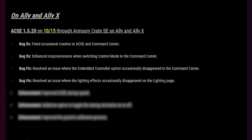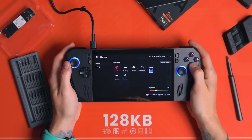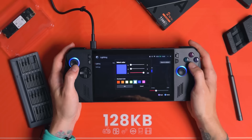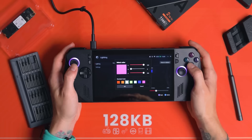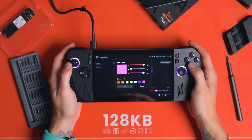Bug fix: resolved an issue where the lighting effects occasionally disappeared on the lighting page. I have noticed this, but I mainly have my RGB LEDs off — just turn them off for a bit of extra battery life. When I'm filming a video I normally stick them on because they look cool, but if you do use it, well, it's fixed.